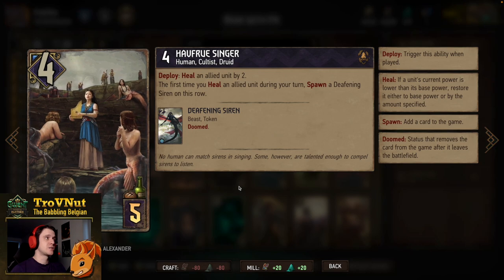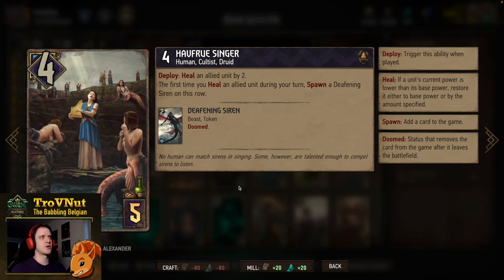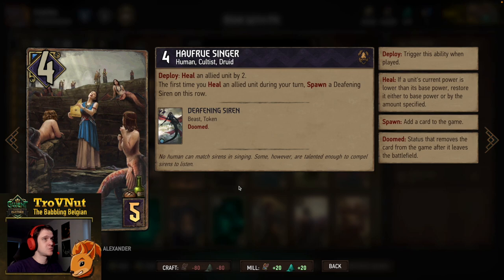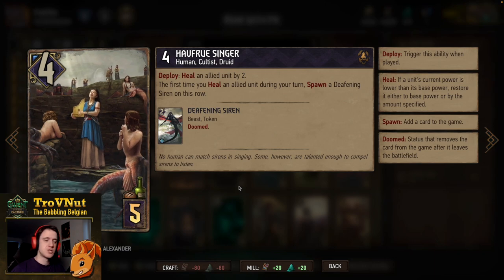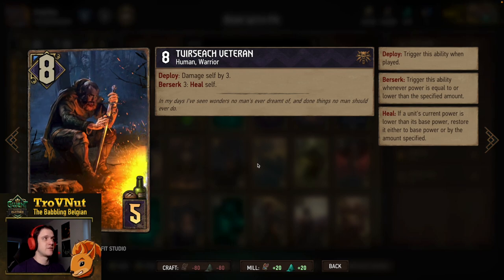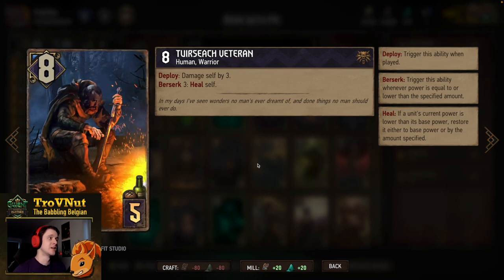Then we have a double Halfru Singer: four power for five provisions, and on deploy you heal an allied unit by two. The first time you heal an allied unit during your turn, every single turn you also spawn a Deafening Siren on this row. So on deploy that's basically eight points, and it generates two points per turn as long as you can get a heal off. We also have a few other cards to handle that healing.